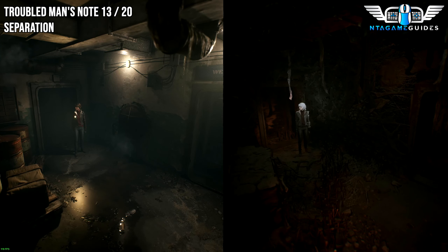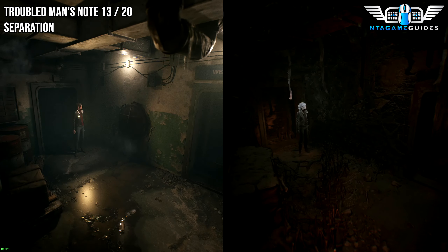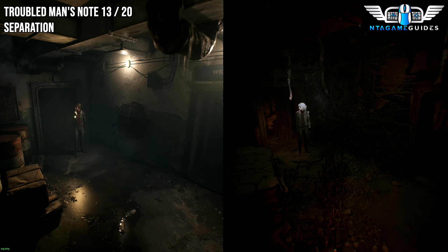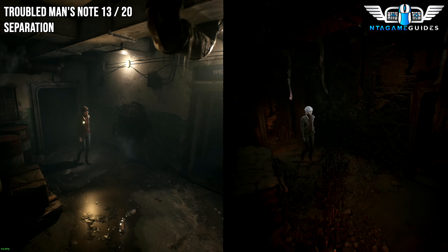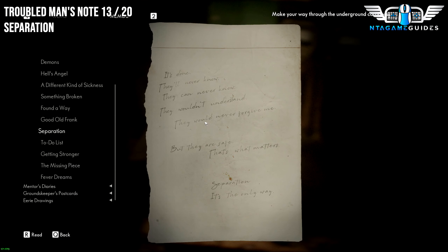You will get a cutscene where you have to run away from something. After that, you will be in a fallout shelter — I don't really know what this place is called, but it looks like a shelter. Once the cutscene is finished, as soon as you start, head directly straight and you'll find your next collectible. This will be the Troubled Man — I think there are only Troubled Man notes remaining.